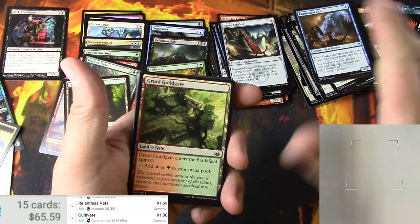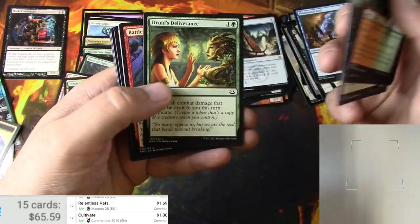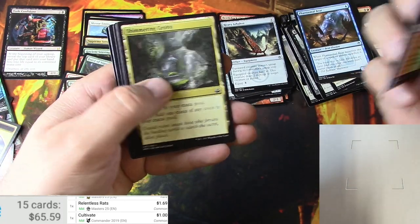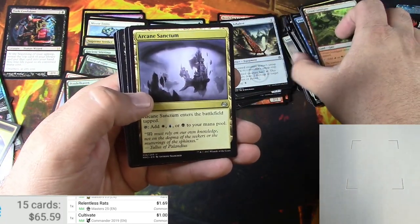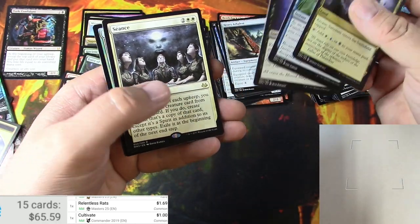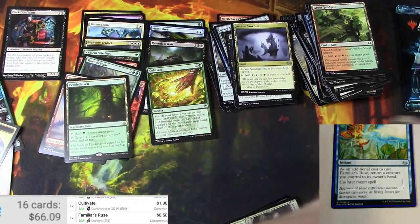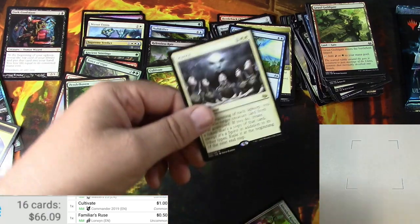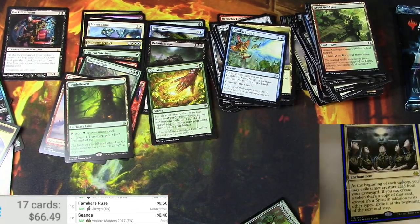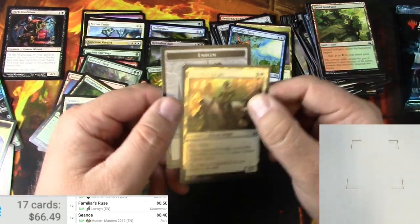Going for a fetch land right now — I haven't found too many out of this box when I've been opening these. Battle rattle shaman, shimmering grotto, arcane sanctum, familiar's ruse, unburial rites, and a seance. Let me check familiar's ruse — it's nothing big. Seance — pretty much the worst. People are still looking for a way to break that probably.